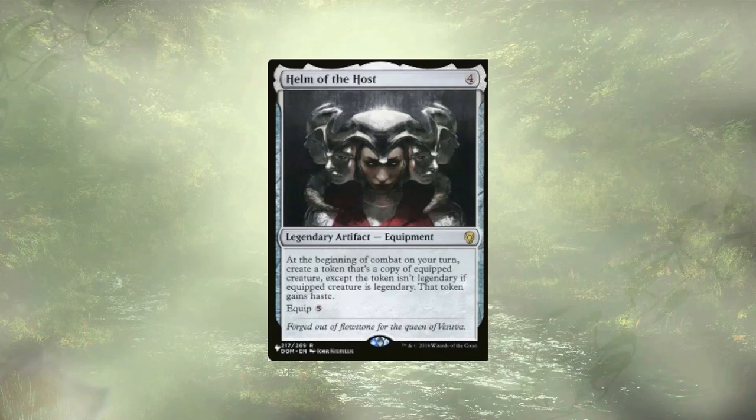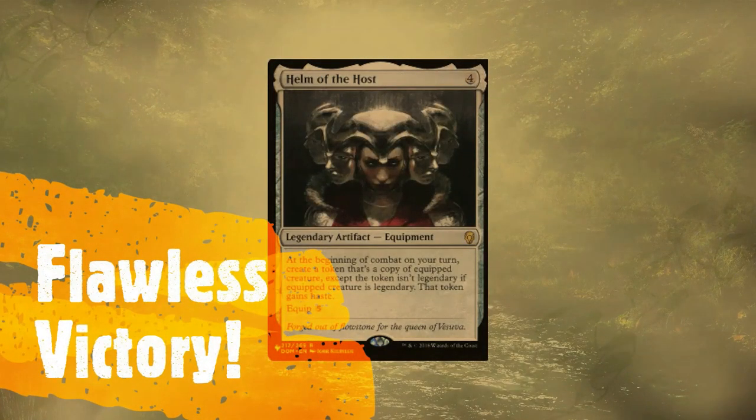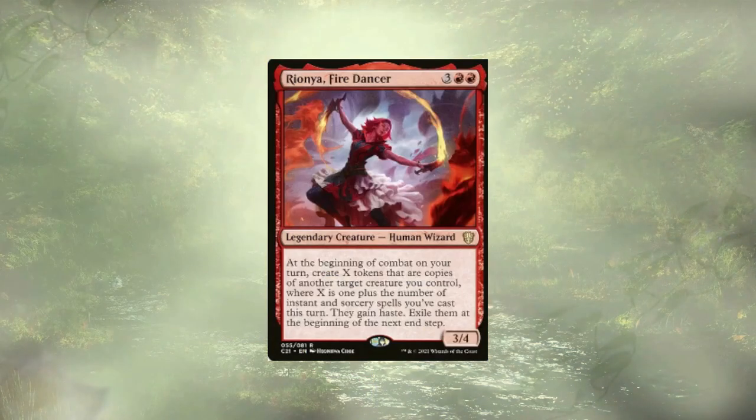If they can't stop him, kill him, or do something on the spot, we will just win. In a very similar vein, we have Riona, Fire Dancer. This does require that we cast an instant or sorcery on our turn to get her trigger, but we use her trigger to create copies of Scourge of the Throne, and again, at the beginning of each of our combats it's just going to rinse and repeat itself for us.